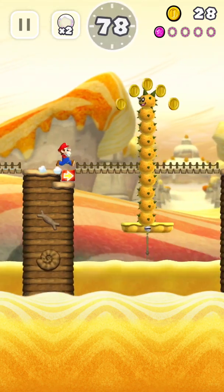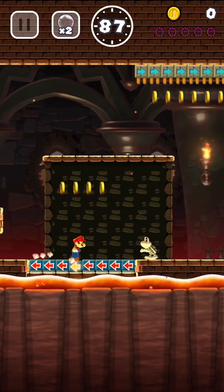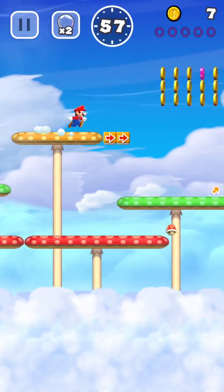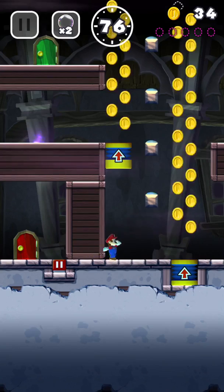Pause blocks stop Mario, letting you judge your timing. There are also blocks that will launch Mario in the direction shown, pulling off some amazing long jumps, or firing out of cannons. And much more.